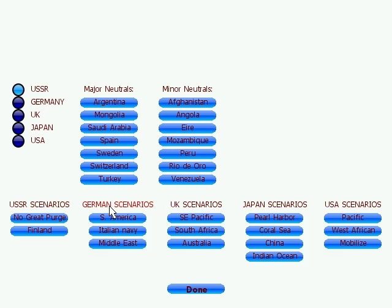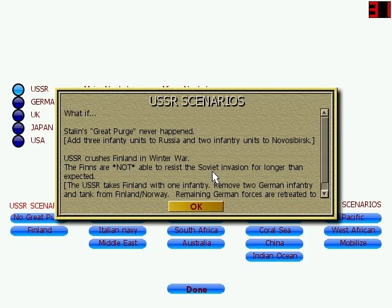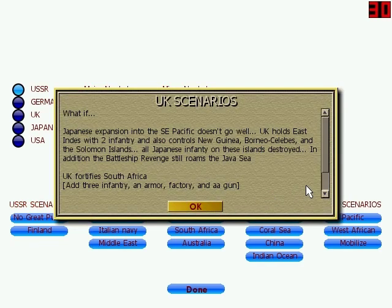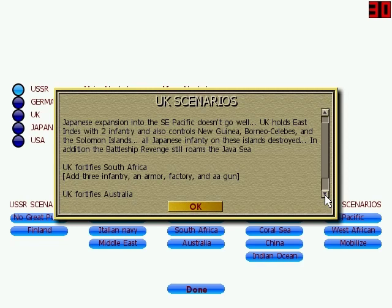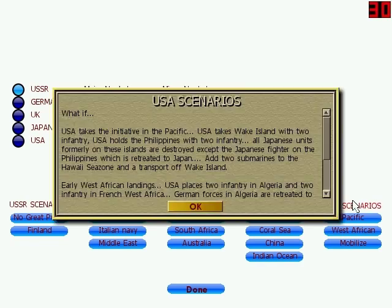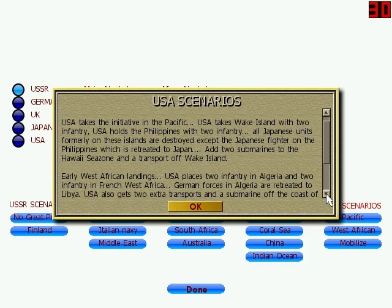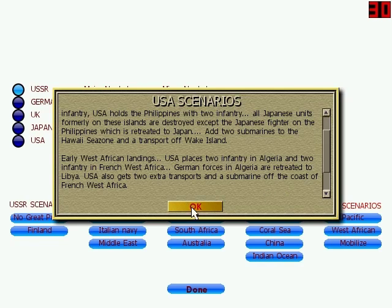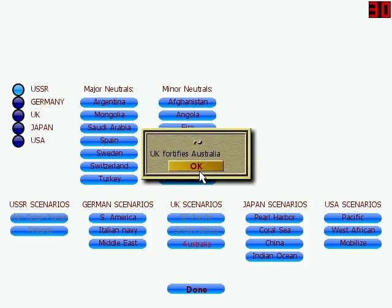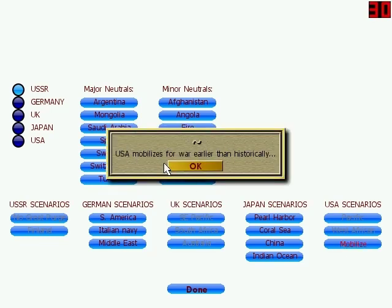I didn't show off the Axis scenarios because I'm not going to. I'm going to activate all of the Allied scenarios. I'll let you read these really quick, so go ahead and pause if you want to take a look. Alright, I'm going to go ahead and activate all of these.